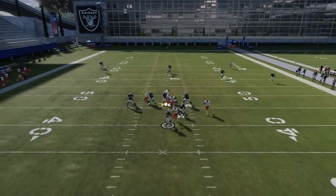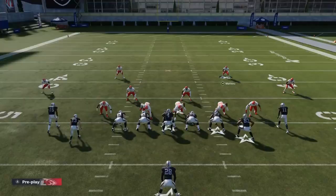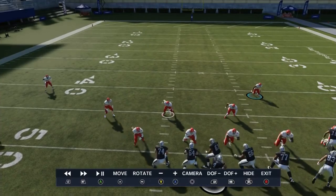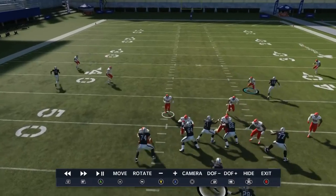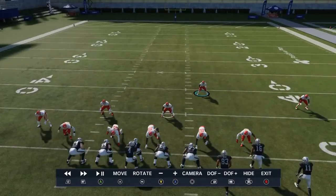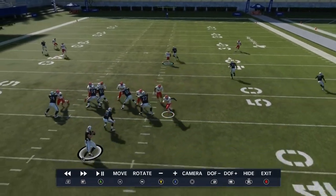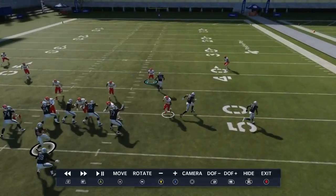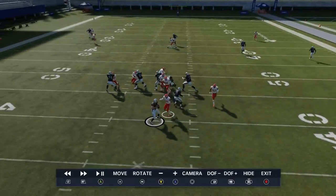The pressure gets there instantly. Going to a replay - this guy who's the original blitzer will come in free a lot of times. This guy off the edge is who gets a lot of pressure too. You want to have speed on this outside guy because he pretty much just sprints right in and gets an easy sack. I'll end the video there - do me a favor, hit the like button and let me know in the comment section.